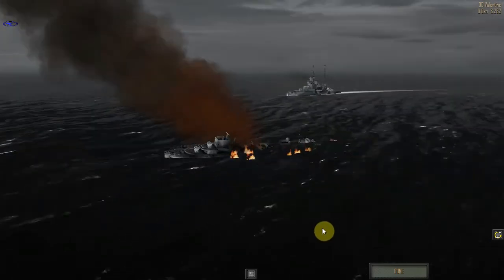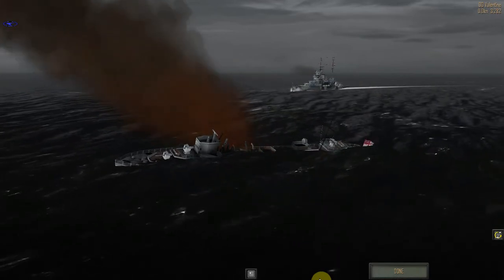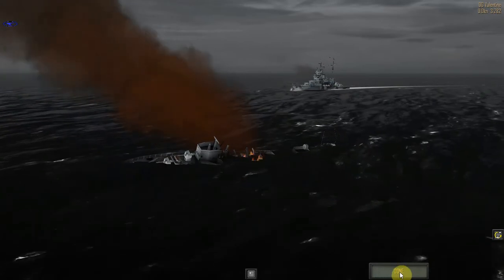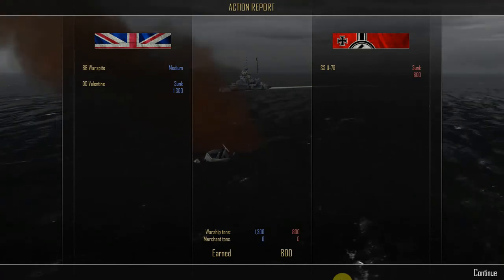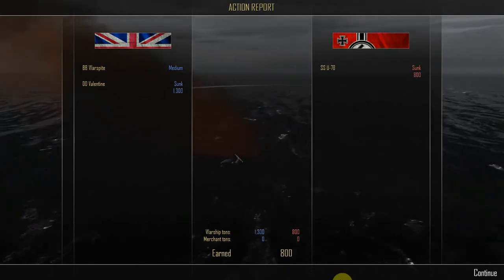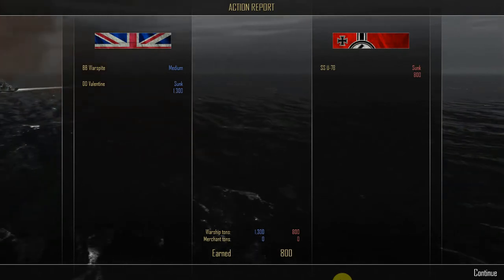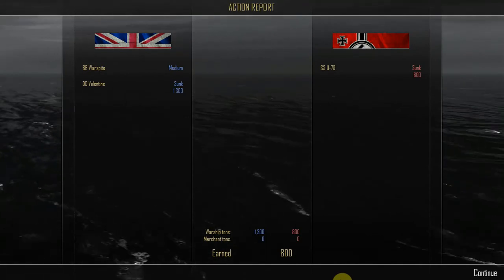Unfortunately it wasn't great for the Valentine — I absolutely hate it when they do point blank range stuff like this. Extremely unfair. Action report: on the British side, the battleship Warspite ends with medium damage; the destroyer Valentine was unfortunately sunk for 1,300 tons. On the German side, submarine U-78 was sunk for 800 tons. Warship tons sunk on the British side: 1,300. Warship tons sunk on the German side: 800.